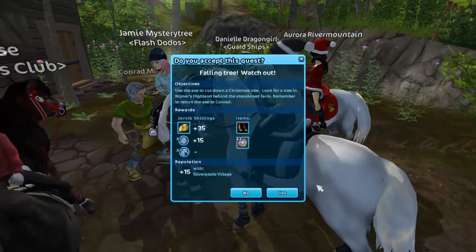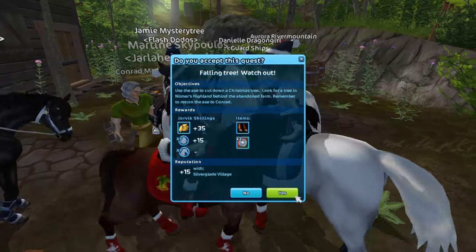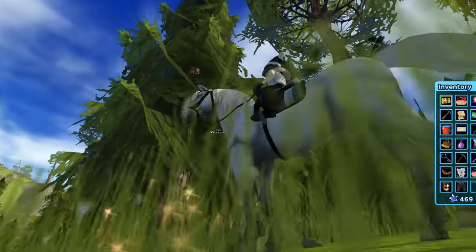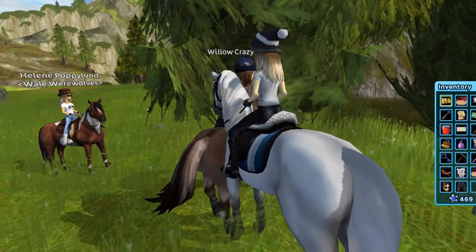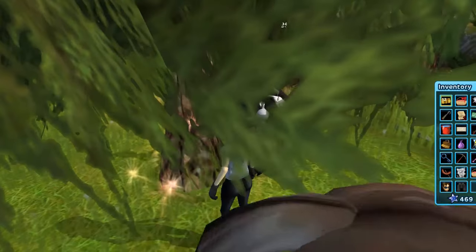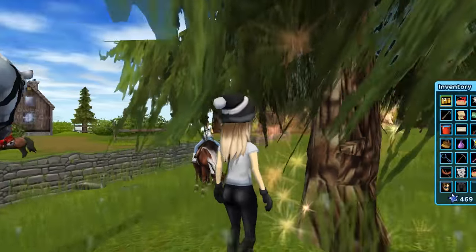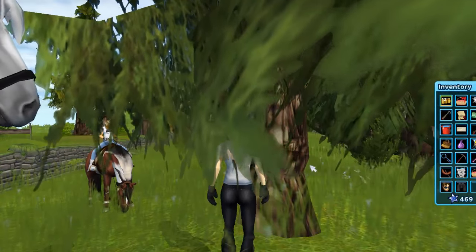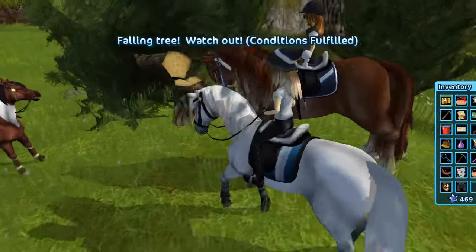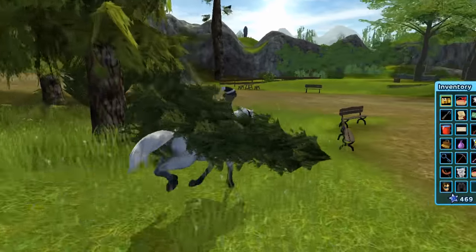Use the axe to cut down a Christmas tree. Look for a tree in Nirmus Highland behind an abandoned farm, and remember to return the axe to Conrad. As you can see, this is going to be our Christmas tree - let's cut it down and bring it to Conrad. Whoa, Papermint run! Oh it's gonna fall... oh cool! Can we still run? Yeah okay!